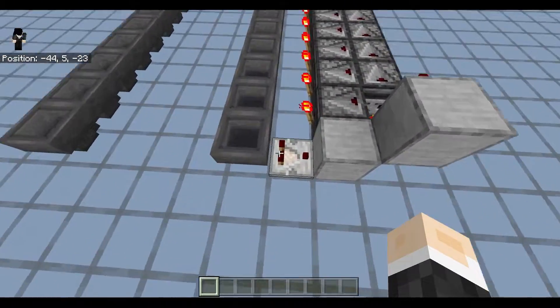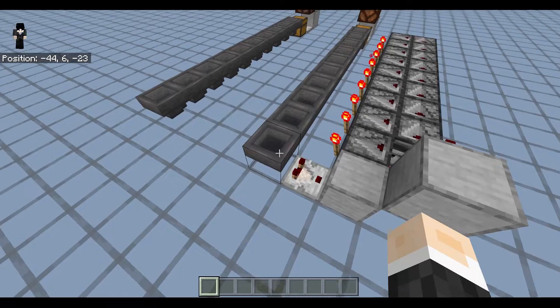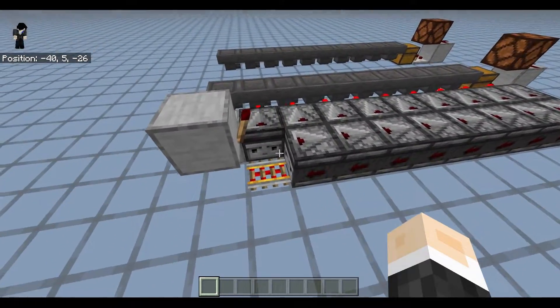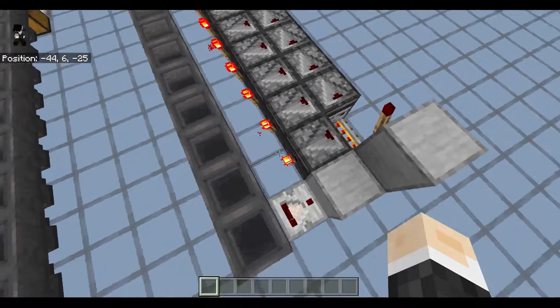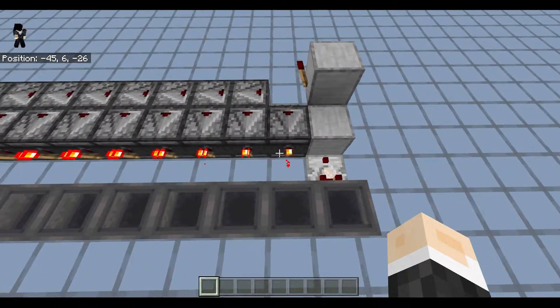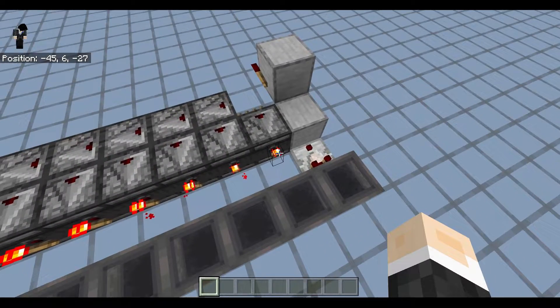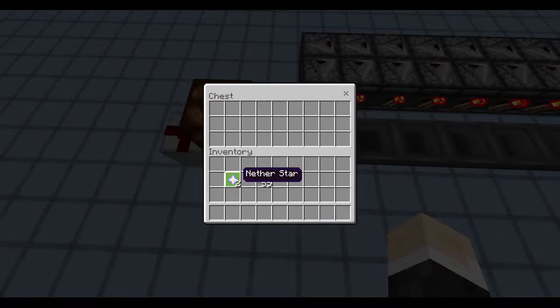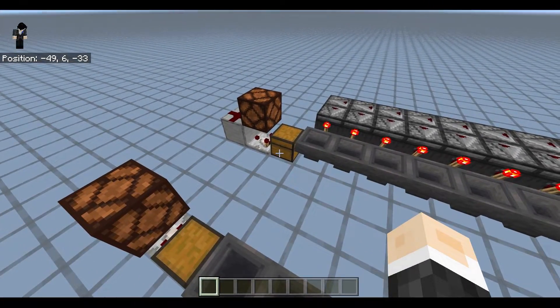There is a small circuit that activates once you throw an item in the first hopper, and it will just prevent the observers from pulsing twice. Basically, each torch will turn off, the next one will turn off, this one will turn back on, etc. And for some reason it will accelerate the transfer of items.